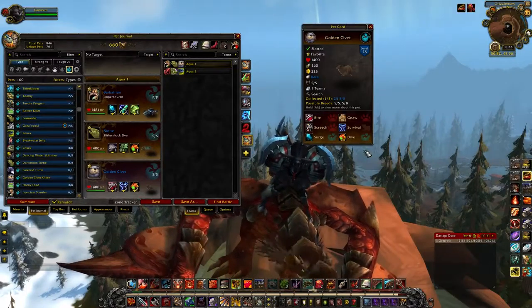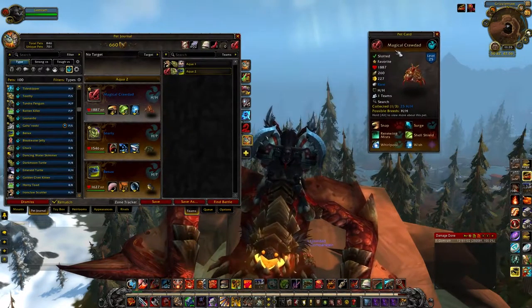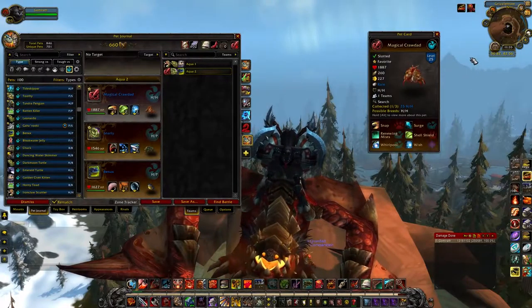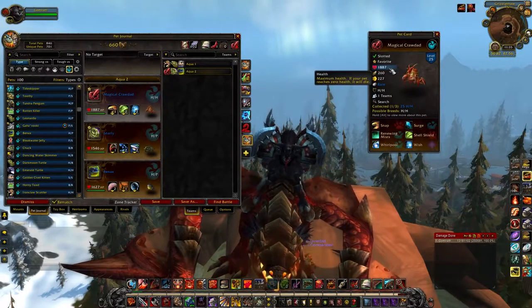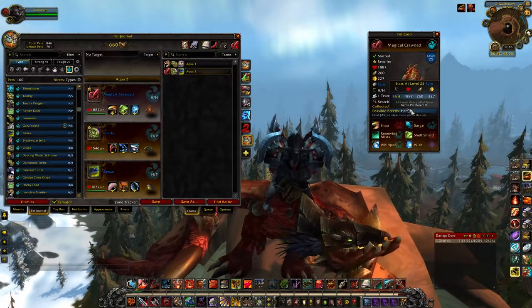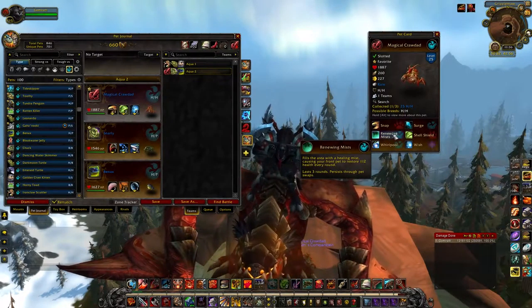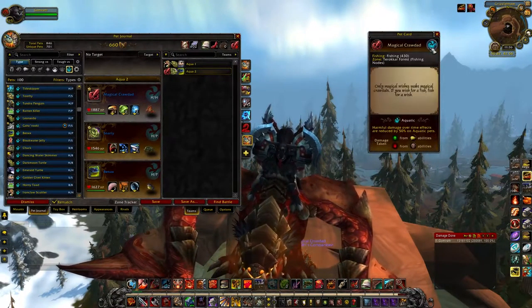He's not particularly great in PvE, but definitely somebody to throw on your radar — I really like the kit and how it all synergizes together. Now the Magical Crawdad: if you're a pet collector you definitely have it, either purchased off the auction house or farmed. He is notorious for being one of the hardest pets in the game to kill, because of Wish, which heals for 50% of your maximum health. He has 1,887 health, so Wish heals for about 940 — that is just insane.